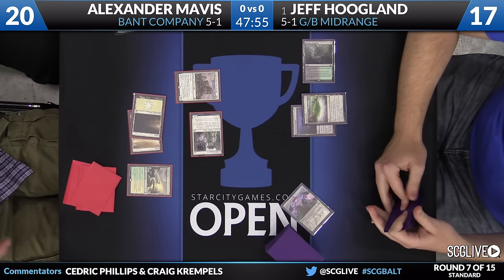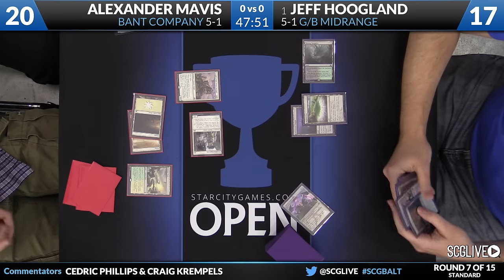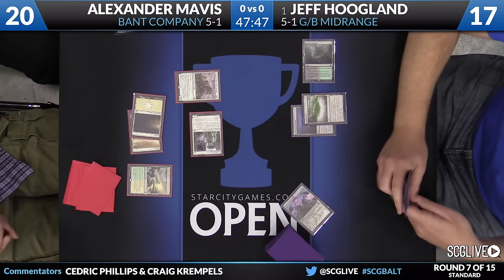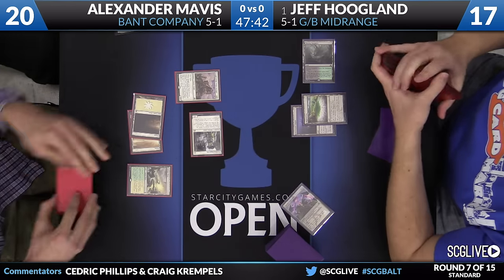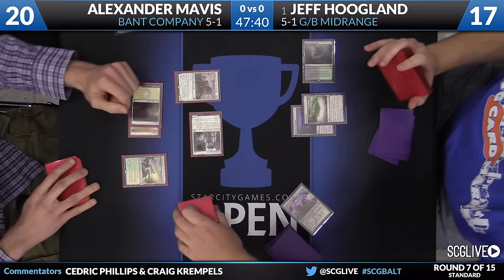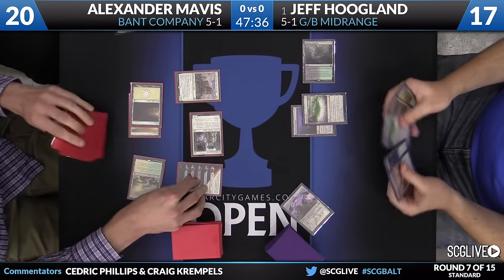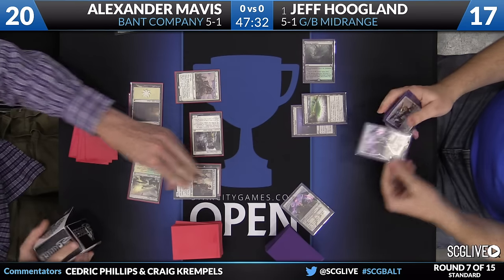He'll go with a Canopy Vista. The blue splash here for Alexander is not very heavy - mostly for Reflector Mage. So really, even though his deck is labeled as a Bant Company deck, it's mostly base white because he's also got Archangel of Tides here. The follow-up appears to be Kythian. I have a feeling. I just wanted to make sure.